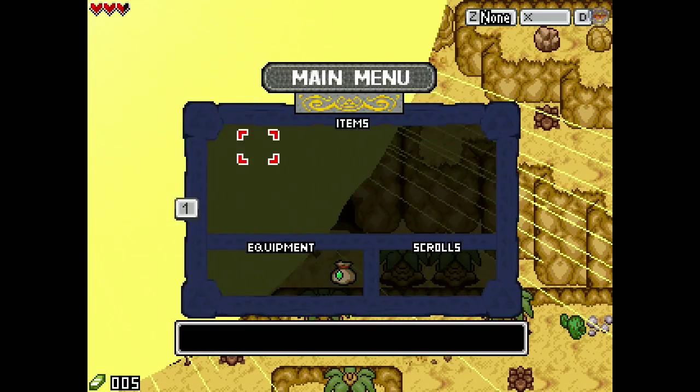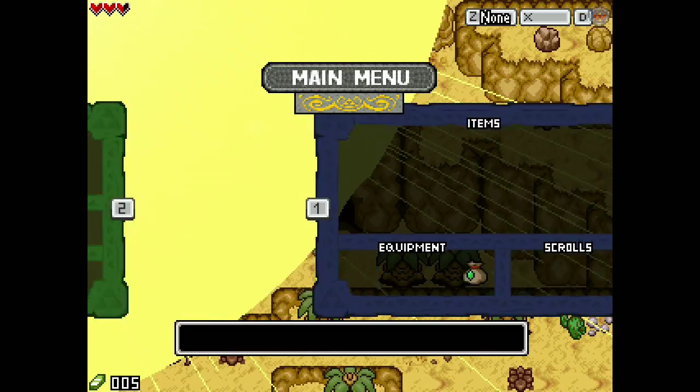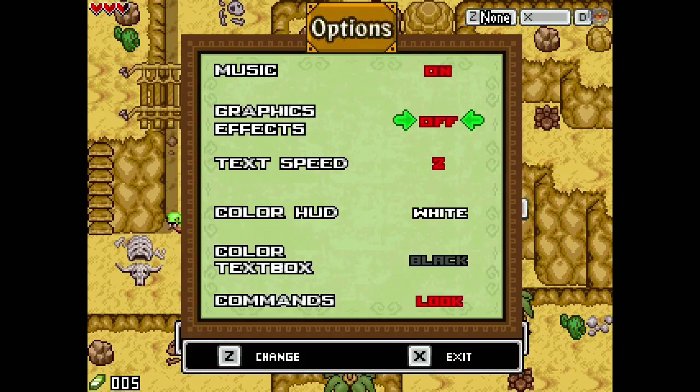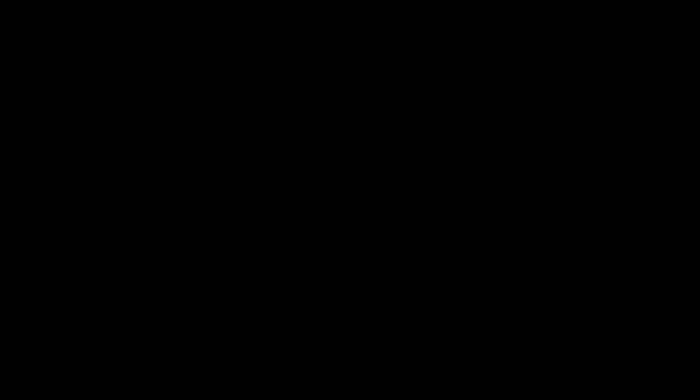We're going back into the game, and notice how we have graphical glitches. I'm going to open up the menu and tap the one button — which will be my L1, which I just programmed. Then I need to go down to options, go to graphic effects, and disable them. Now we have no more graphical glitches. Then we're going to go out of the menu and back into the dungeon.